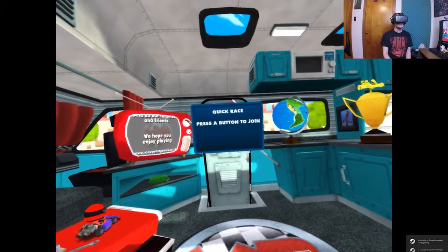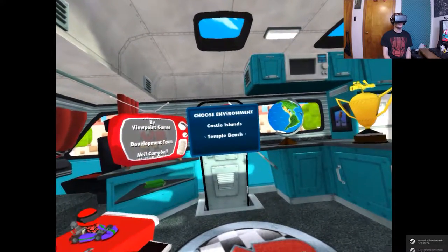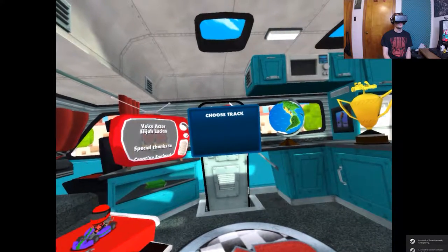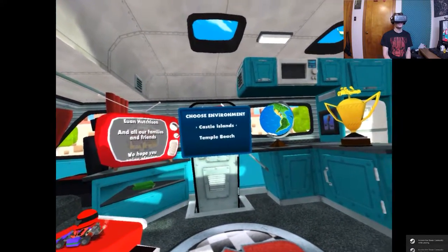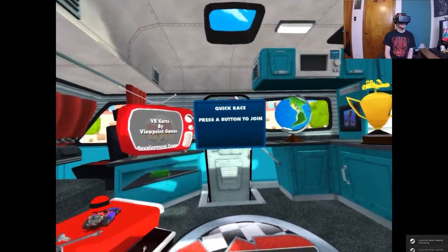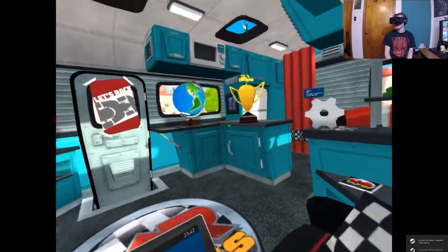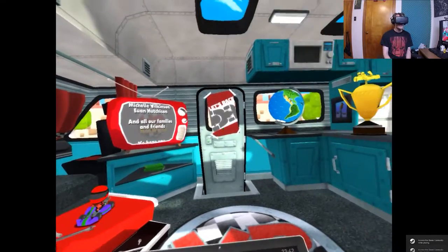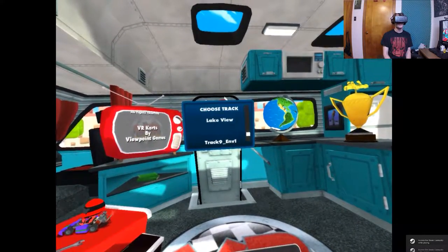Quick race is just quick race — you select it and select from the two areas available right now. Castle Islands has a whole bunch of different racetracks, and Temple Beach had one: Beach Blast. Then we have online multiplayer — I'll get to that later — and championship mode, which is pretty much exactly what you'd expect: all the races, scores points, you win. And over here we have options, and down here is the tablet that's supposed to tell me everything but doesn't tell me anything useful.